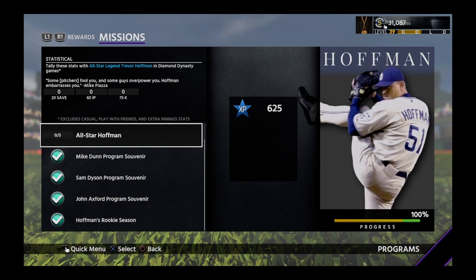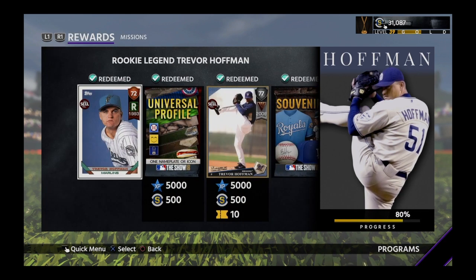Now let's see what we need to do with this card. That's going to be quite a bit of stats — 20 saves, innings pitched, and 75 strikeouts. The innings is where it's going to be tough. Well, that means Chubby Hubby 12 has work to do. I'm going to go get that done — see you in a bit.